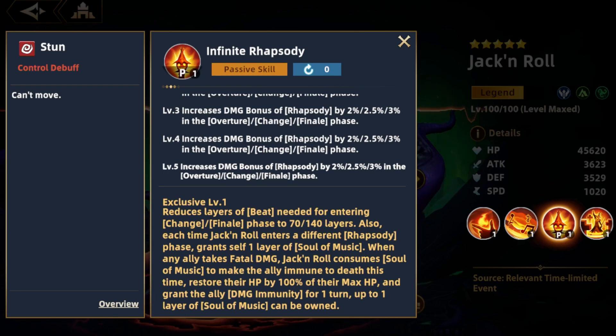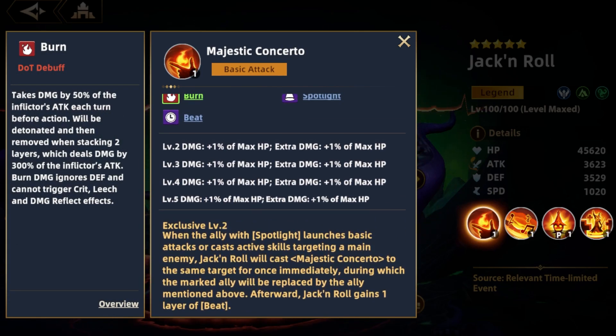This means he can prevent an ally from dying multiple times over the course of a fight. Big Jack's E2 allows him to automatically use his single target nuke — his first skill — on the same target as his spotlighted ally. So if the spotlighted ally attacks someone, Big Jack attacks them as well afterwards.